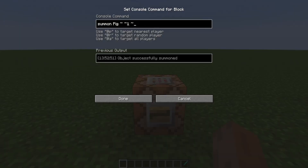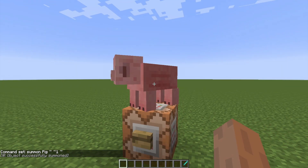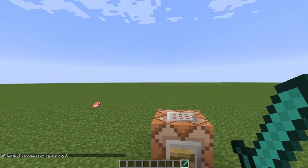This one's by far the easiest command you'll see today. Summon pig one block above the Y level of this command block. Does exactly what you'd think — not too complex, pretty simple. Wow, fat piggy, more than one pork chop.